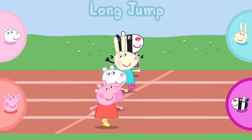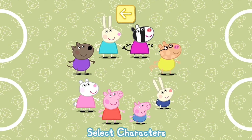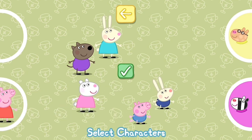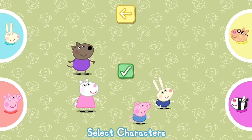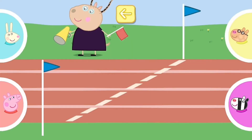Long jump. Lightly press your button to run fast. Choose the characters for this game. Move the character into one of the circles to play. Madam Gazelle is starting the race.